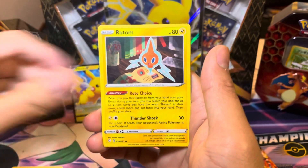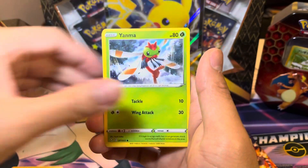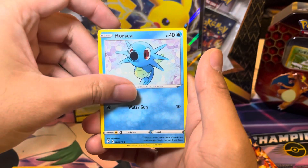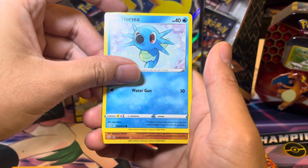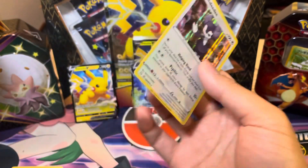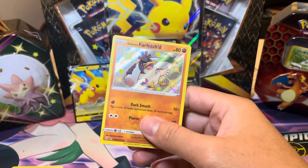Let's go, Pikachu V Collection Box — we need a big hit out of this pack. Oh hey, we got a hit at least, and it is Galarian Farfetch'd! There you go. And another Indeedee. Galarian Farfetch'd — Baby Shiny! Welcome to the VIP of the VIP section.